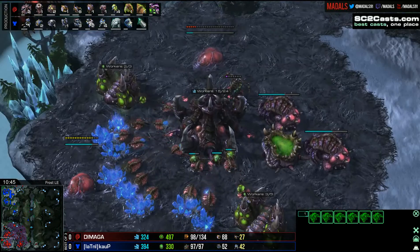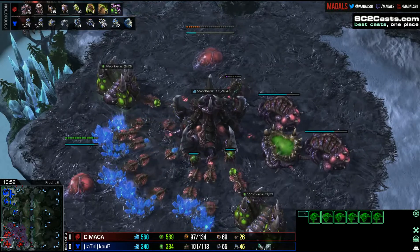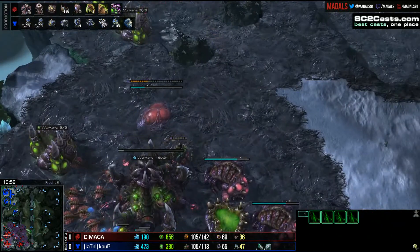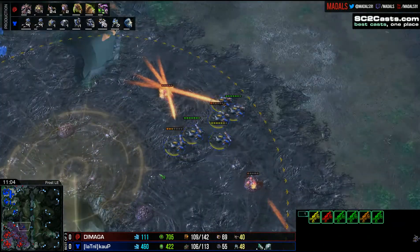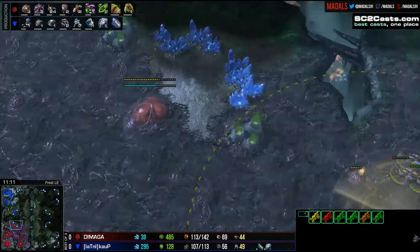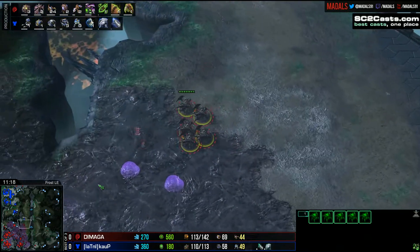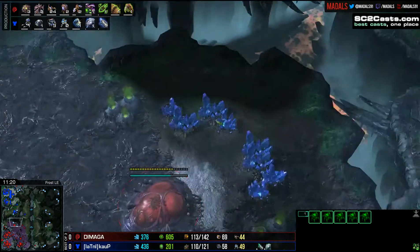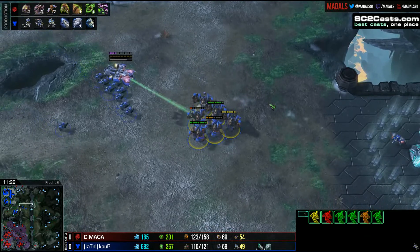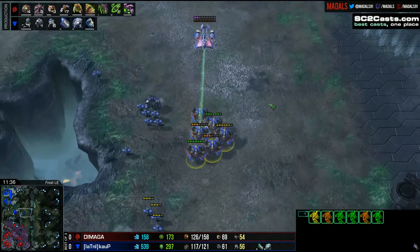I really like Kalp's positioning for this third. He's basically taking the forward base, and while the rule of thumb is to expand towards your Zerg opponent as Terran, that third base in the back is so nice to defend. You can build a Supply Depot inlet for your bunker to just protect your third quite easily. Here he's taking the aggressive approach, and he's going to have a very short trip from his third to Damaga's fourth — but that fourth is vulnerable to multiple angles of assault.